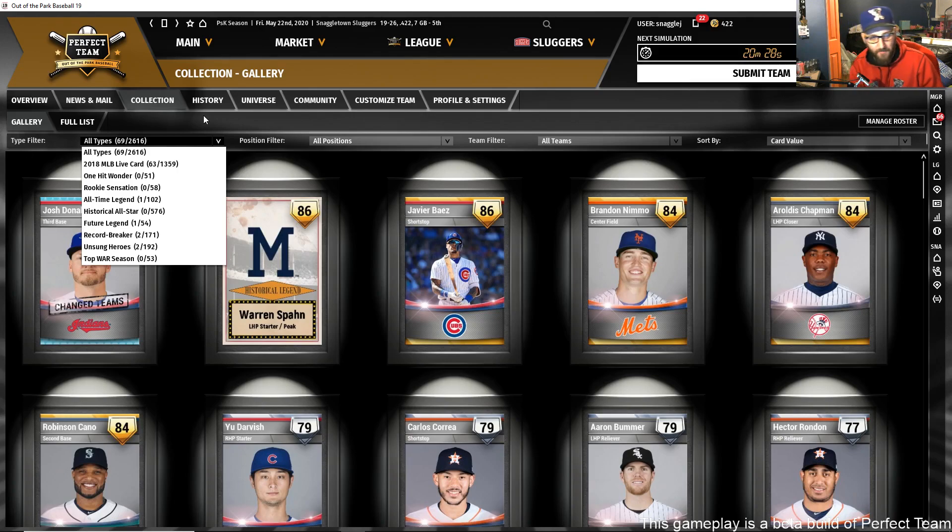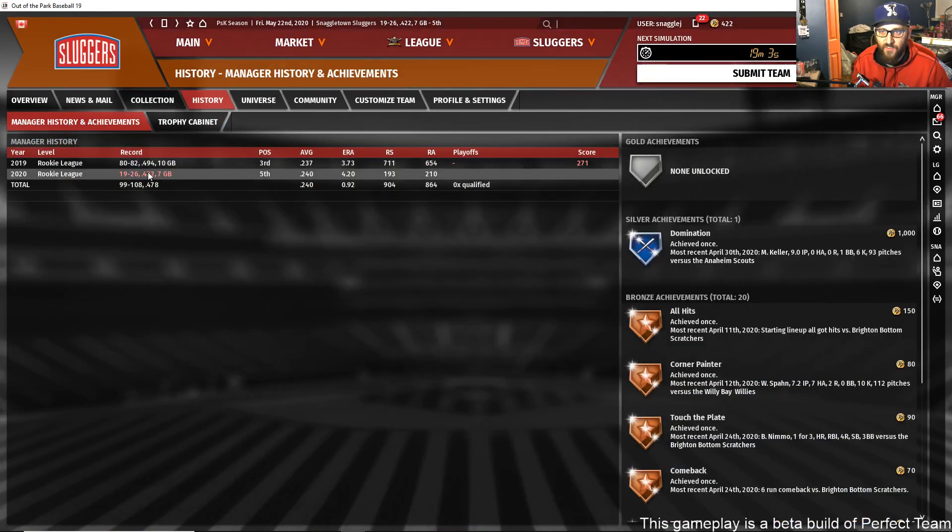Right now we do offer the ability to purchase Perfect Points on Steam. If you buy Perfect Points during the beta phase, those points will be credited to your account when we go live. So if you buy 2,000 Perfect Points, we'll credit your account with 2,000 Perfect Points — you won't lose any in-app purchases you've made.